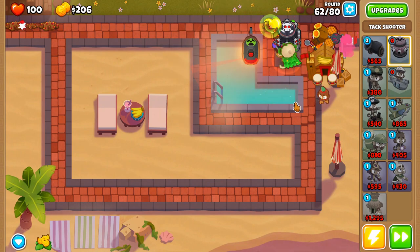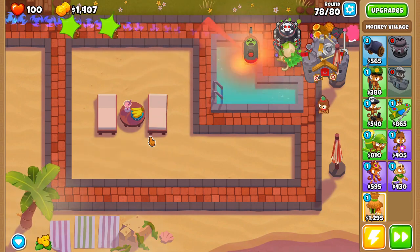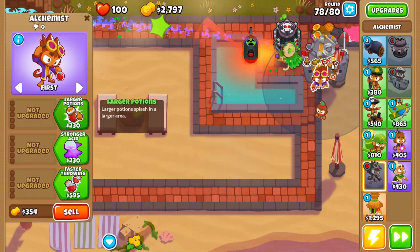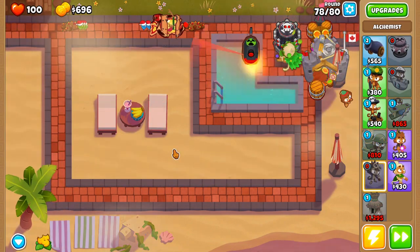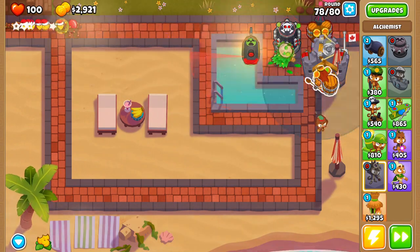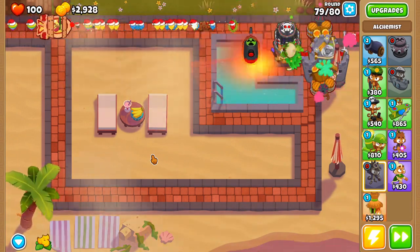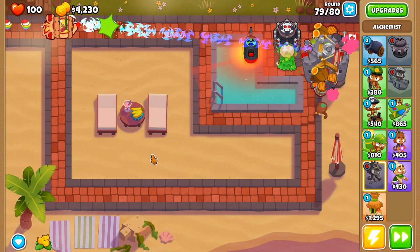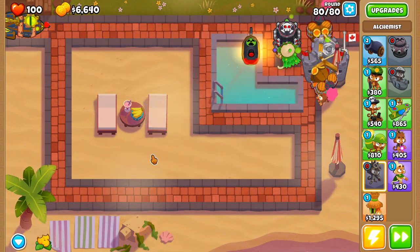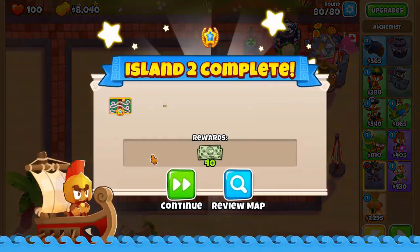You'll notice a little theme here — we usually go Sub into Tech Shooter, Elk, and Druid, and that will win all these maps. On round 62 you should get the Tack Zone after Primary Mentoring. On round 77, just upgrade Primary Mentoring to Primary Expertise and you're good. You'll have a bunch of money to waste. If you want the no-hero during an Odyssey achievement, just don't use any hero. I place down Quincy sometimes just to have him on my side — you don't want to get on Quincy's bad side.